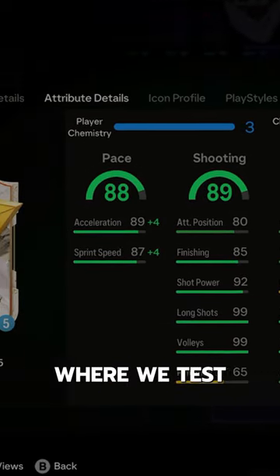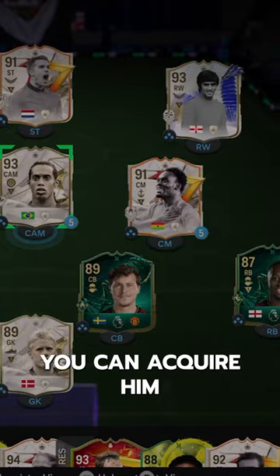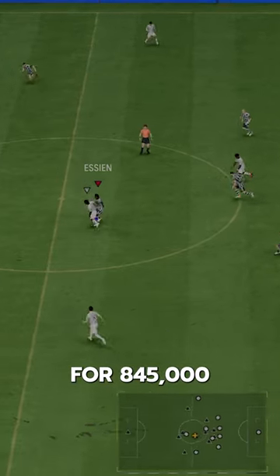Welcome to Baller or Bust, where we test FIFA cards so you don't have to. We've got Galazzo Icon Essien. You can acquire him via SBC for 845,000 coins.